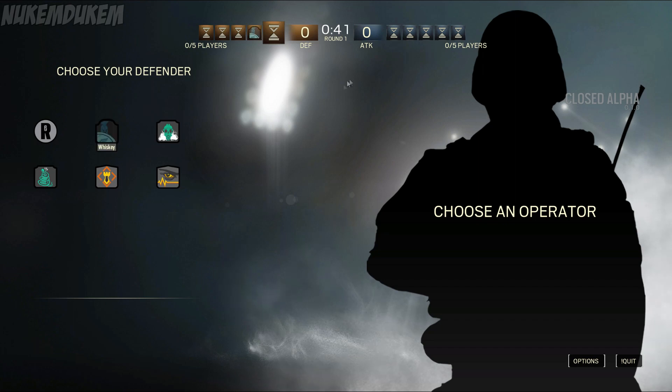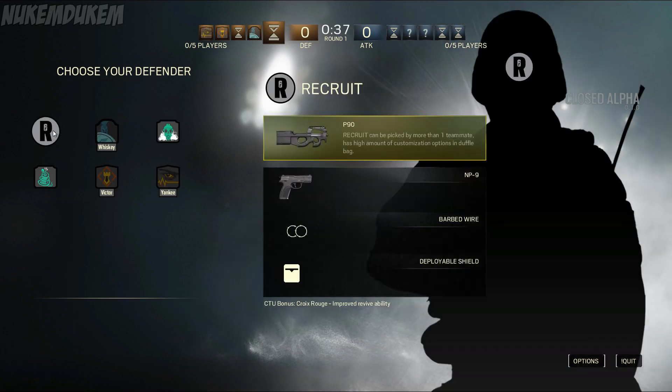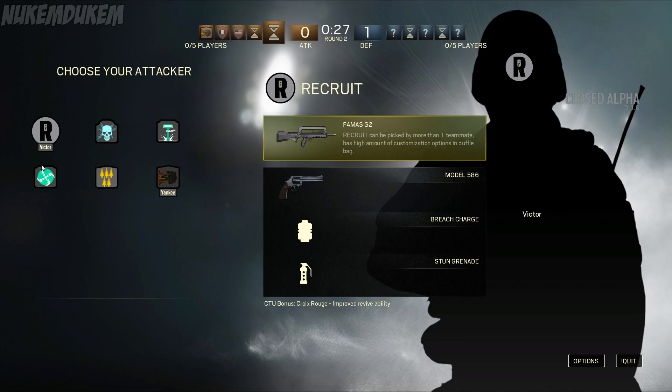First we're going to take a look at the attackers. I'd like to apologize — I didn't have a chance to sit down and look in depth at each character and their unique abilities, so I'm going to go based off of memory. The first class we're going to look at is the Recruit. The Recruit is a generic all-around character, and if you're brand new to the game, it's probably best to try out the Recruit first to get a feel of the game before looking at other characters.